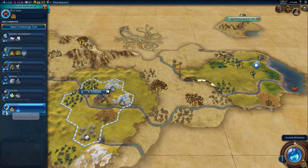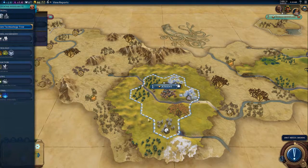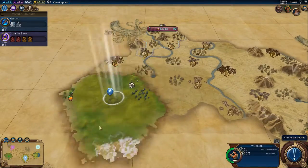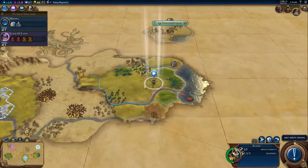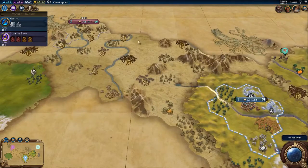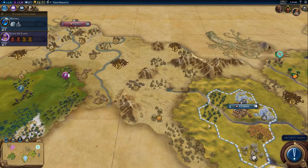Let us go for writing. We've got the boost on, but we need some gypsum. I will start returning my warrior back to my capital because he's going to need to defend against barbarians.